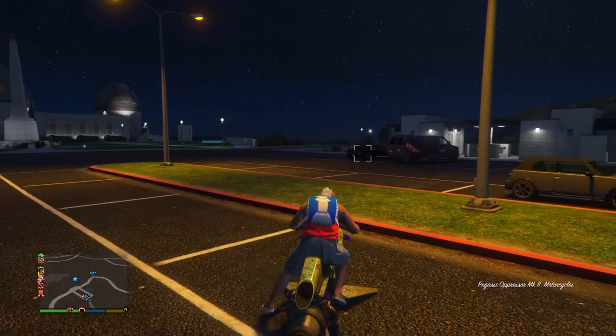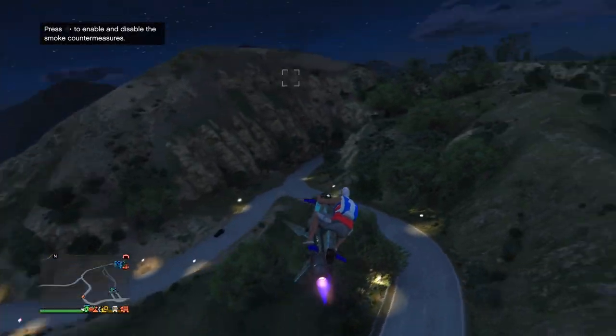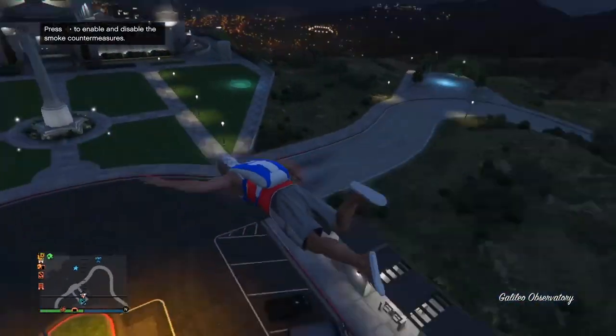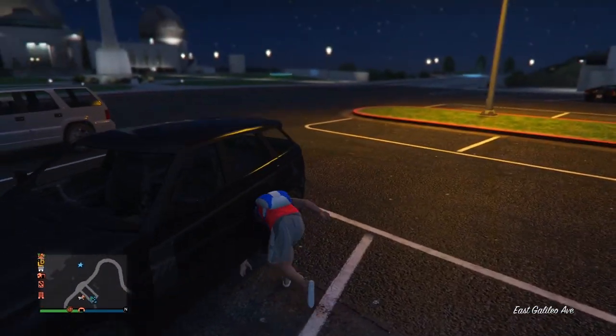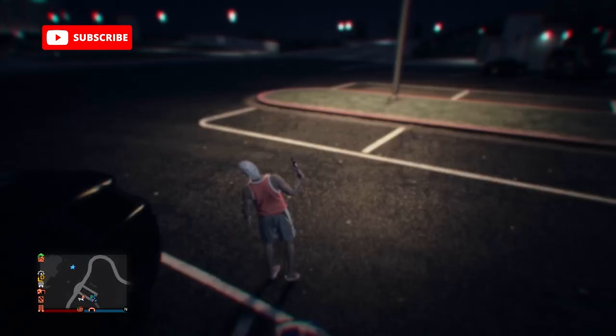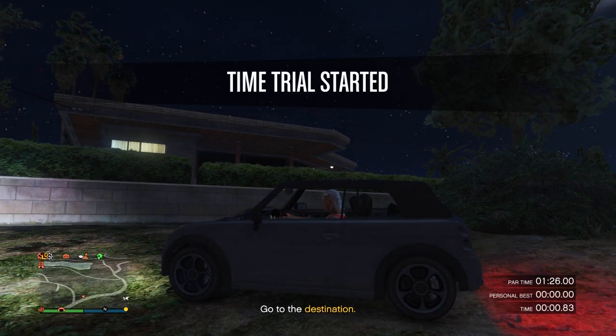Now make your way to the time trial. Before you enter the time trial, you will need to remove the parachute off your outfit. So fly high up in the air with a helicopter or an oppressor, then jump out of it. When you land on the ground and after your character takes off the parachute bag, open your interaction menu and take the easy way out. Now set your spawn location to last location, then enter the time trial.